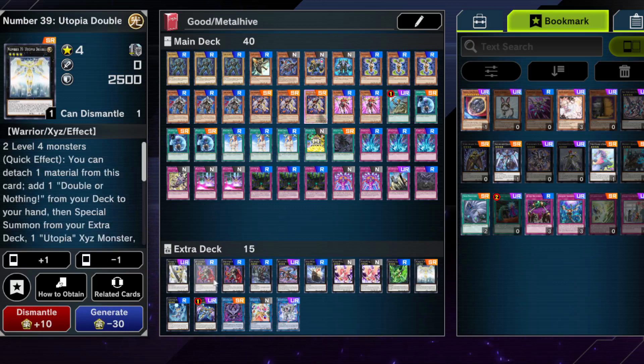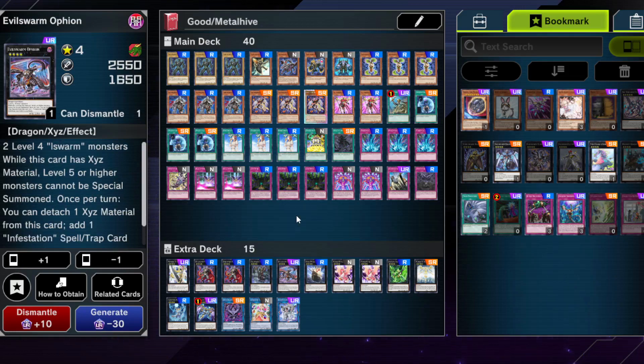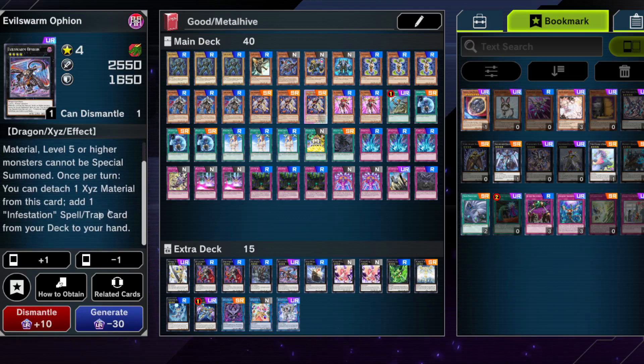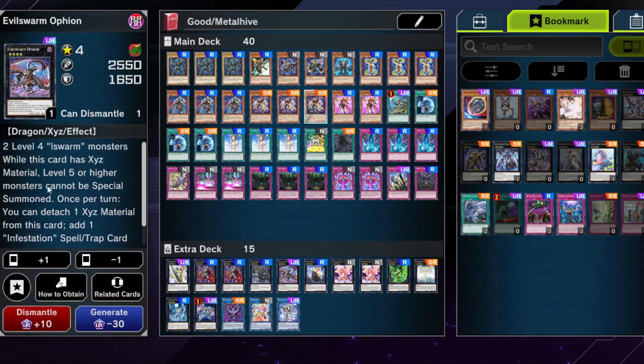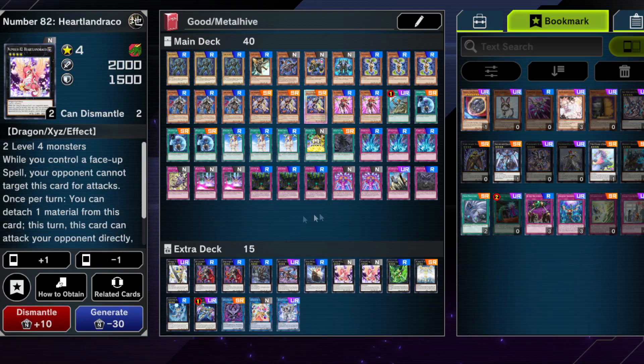For core extra deck cards: Utopia and Utopia Double, Evil Swarm Nightmare — good going first against some decks — Thanatos, which has an okay attack value for rank 4. Ophion is one of the best cards with 2,550 attack for a rank 4 and a great effect: level 5 or higher monsters cannot be special summoned, plus it searches an Infestation spell or trap. Beware though — the Floodgate only works while it has Xyz material, so if you use the second search, the Floodgate is lost. Could link it off afterward. Double Heartland Draco, because it can attack directly, enabling Zeus plays — if one gets negated, a second copy is nice since cheap rank 4 options are limited.